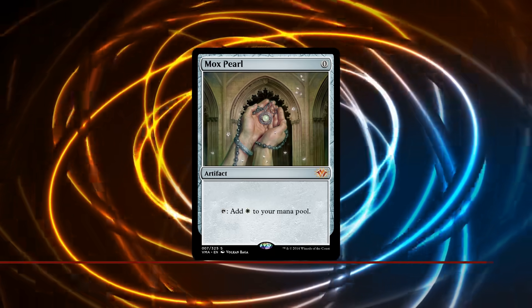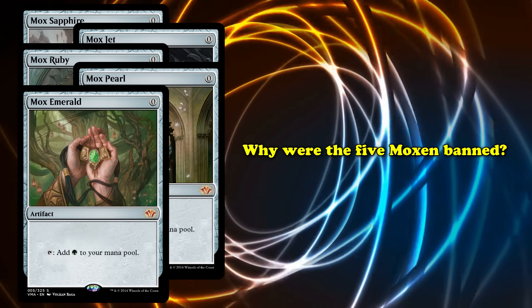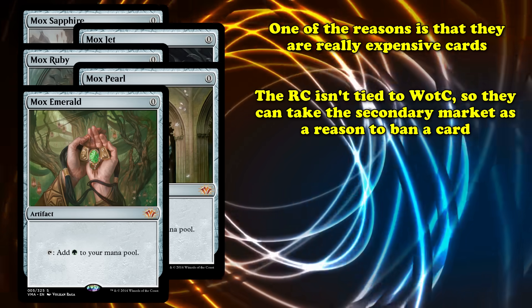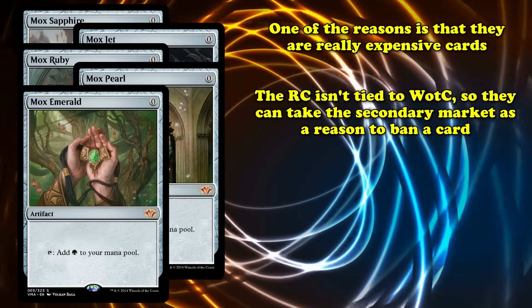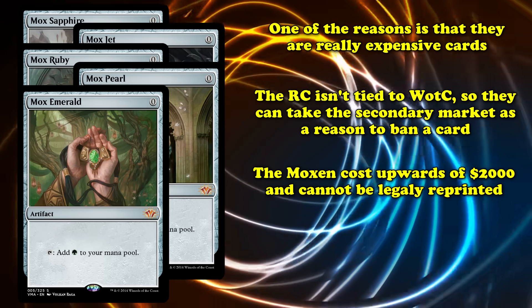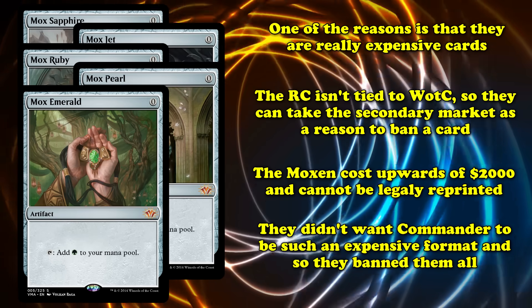First off, we have the infamous members of the Power Nine, eight of which are banned in Commander. The Moxen — Mox Pearl, Mox Sapphire, Mox Jet, Mox Ruby, and Mox Emerald — are all zero-mana artifacts you can tap to add one mana of their respective color. These were all banned in April of 2005. Why were the Moxen banned? There are two major issues. First, the Moxen were partly banned just because of how expensive they are. The Rules Committee isn't part of Wizards of the Coast and are therefore not legally bound to pretend that the secondary market doesn't exist. Cards like the Moxen, which can individually each go for upwards of $2,000, are on the reserved list, meaning Wizards can't reprint them. The RC didn't want Commander to seem like a luxury format that only extremely wealthy people could afford to play, and since the Moxen would have been kind of broken in the format, they went ahead and banned them.